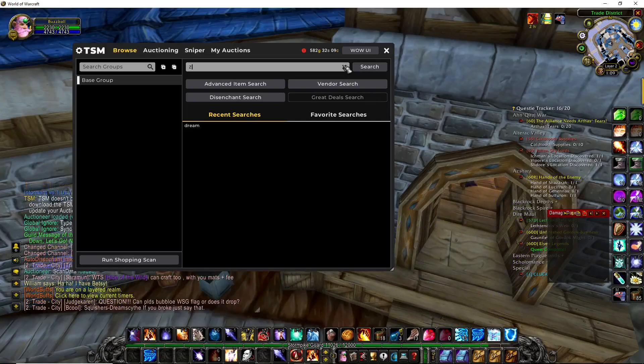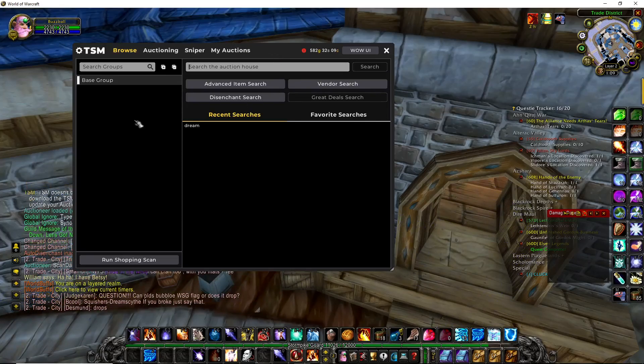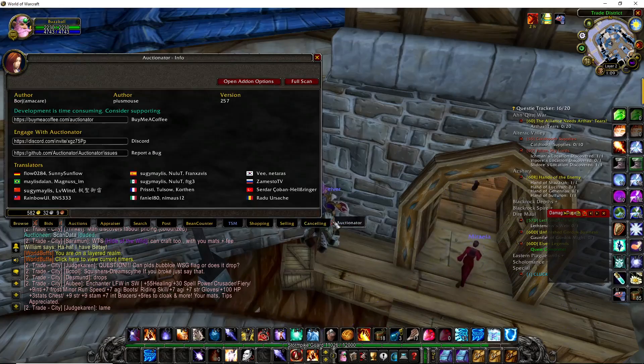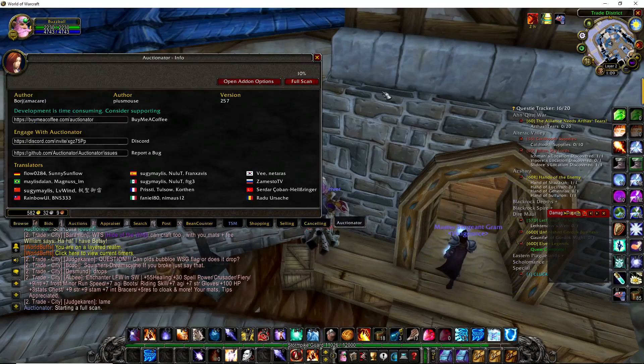As soon as you install TSM, go to the Auction House and you're going to see this UI come up. Go to the WoW UI, go over to Auctionator, and perform a full scan. This is the data that gets parsed by TSM.